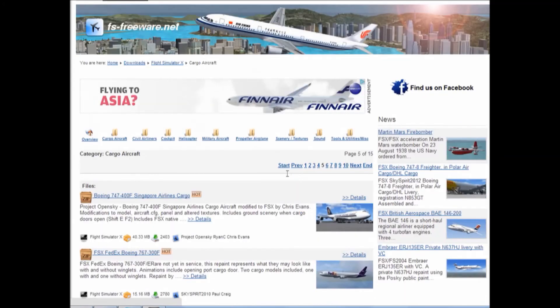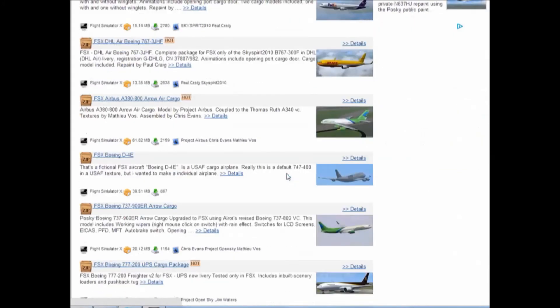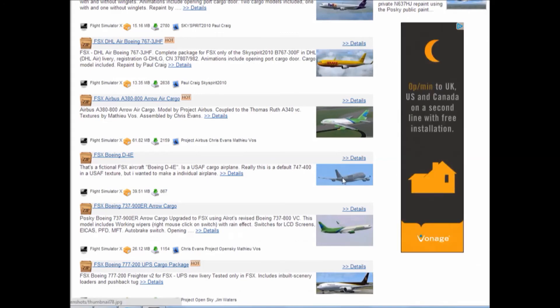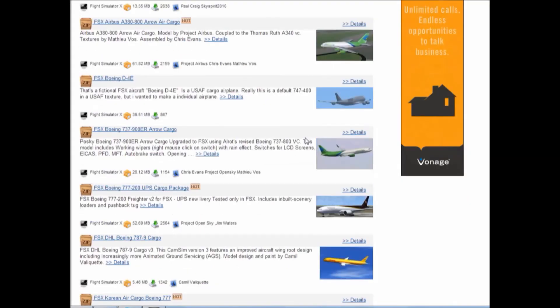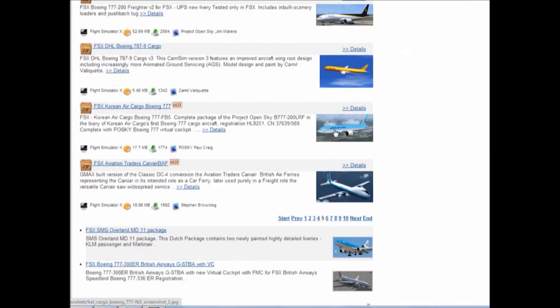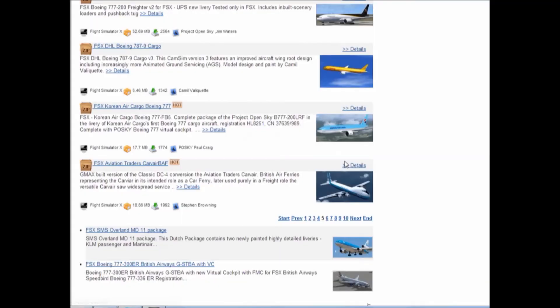We're going to the final page. There's nothing really spectacular about it — oh, the D4E! That looks like quite a big plane. It just looks like a Boeing 747 to be honest, just with another engine on the side. Then there's the Aviation Traders Cavalier — I've never seen this before. Might get that for myself!